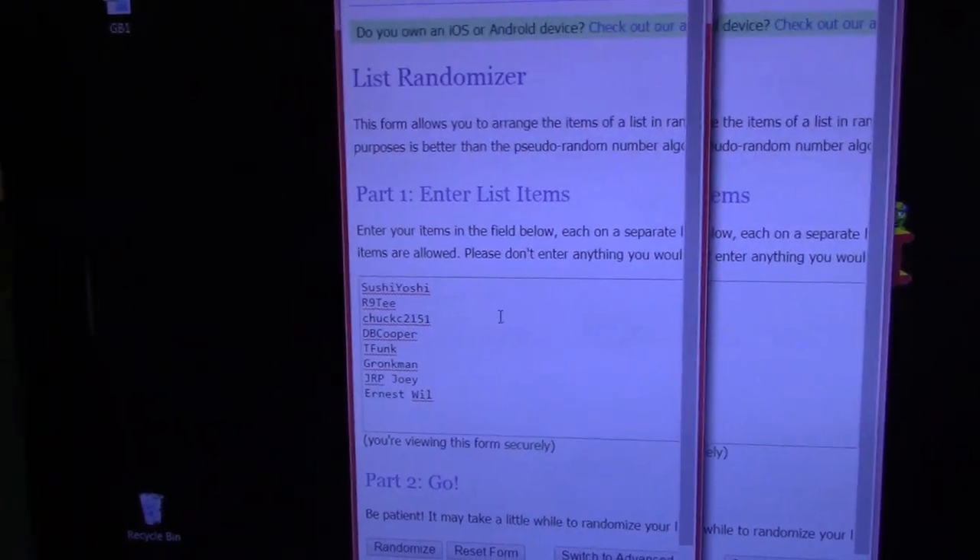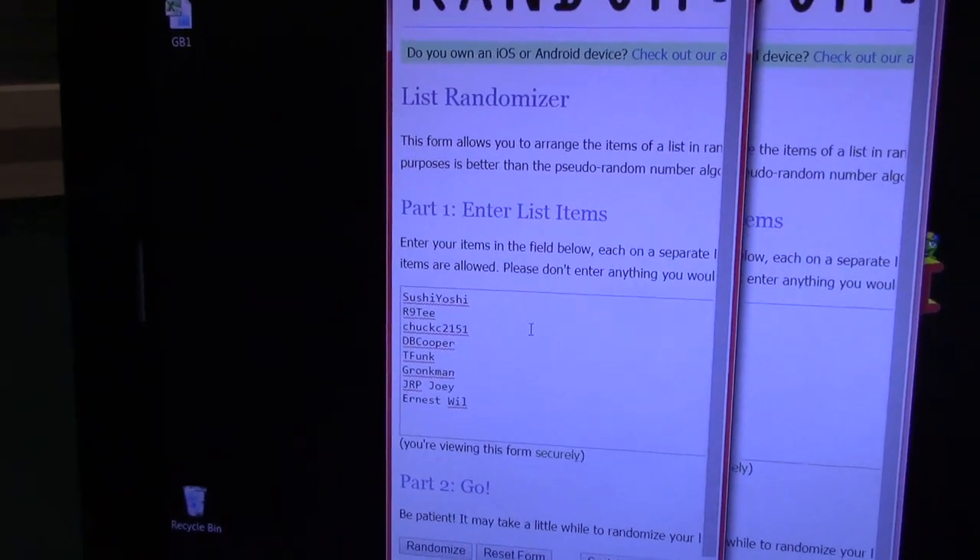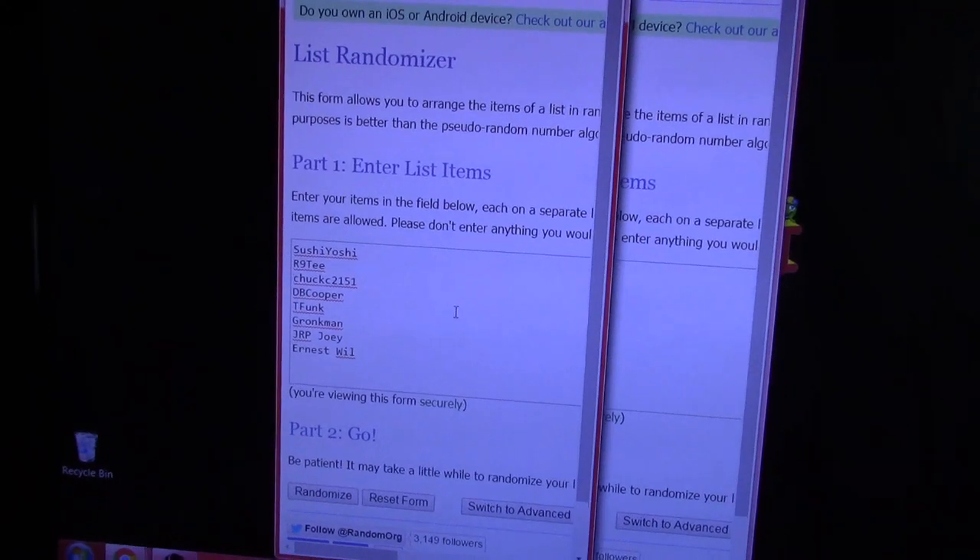So we have Sushi, R90, Chuck, D.B. Cooper, T. Funk, Grunkman, J.P.R., Joey, and Ernest.